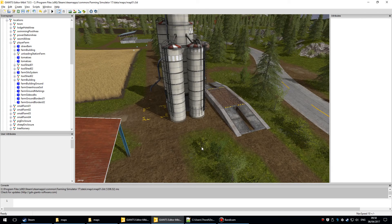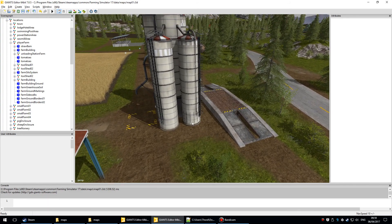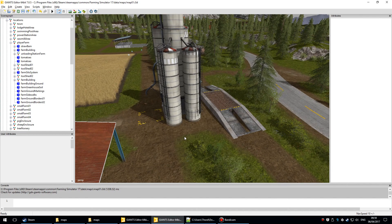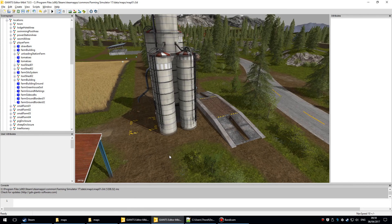Welcome back to the series on modding Farming Simulator 17. Today's video applies whether you're making a new map, editing an existing FS17 map, or moving a map from FS15 to FS17. We're looking at adding a silo to the FS17 map, because the silo from FS15 operates completely differently. You need to have deleted any triggers in your map which are from any version other than FS17.